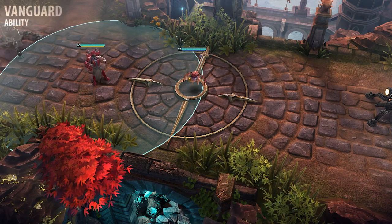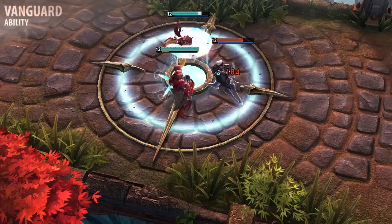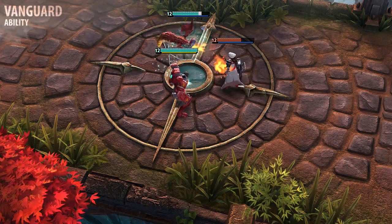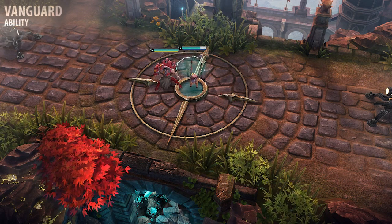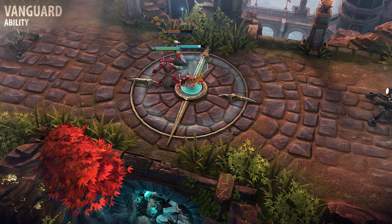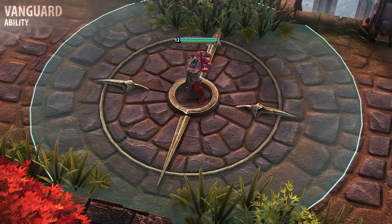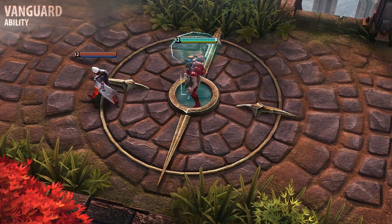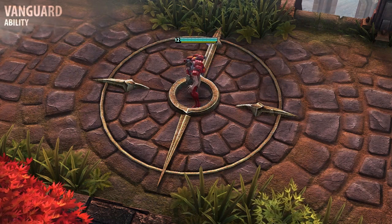Arden can use Vanguard to dash to the defense of an ally, granting them a barrier and a brief burst of movement speed. During this time, Arden gains Vengeance any time this ally is attacked. Take note: the strength of Arden's barrier is based on how much bonus health he has from items. The moment the barrier is created, there's also a shockwave that deals crystal damage and slows nearby enemies. Arden can cast Vanguard on himself, dealing the same damage and slow to nearby enemies. However, the barrier strength, movement speed, and Vengeance gains are much weaker when he applies them to himself.